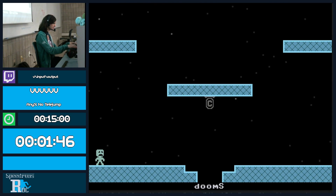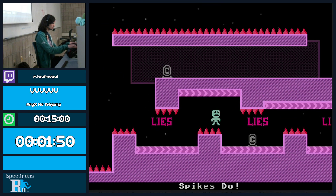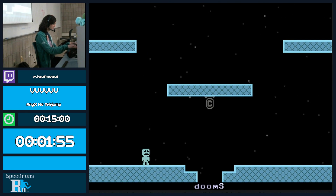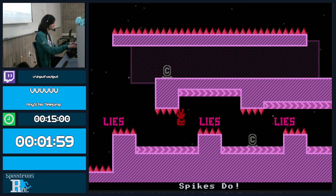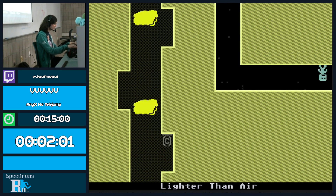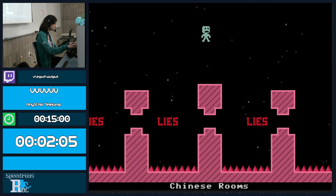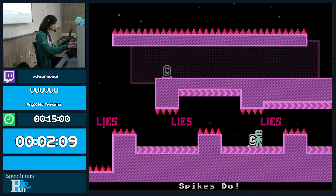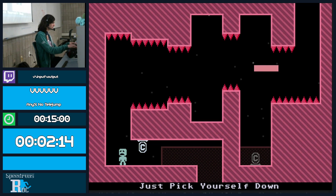A couple of other things that are important in general to go fast is corner cutting. You'll see sometimes I flip off of an edge instead of just walking off of it. Because when you flip, you're automatically at your maximum velocity going vertically. But if you walk off an edge, there's a little bit of acceleration that you experience. So you want to flip instead of walk off an edge whenever possible.